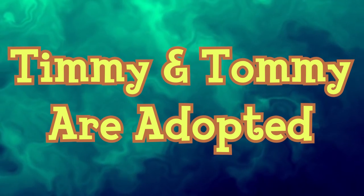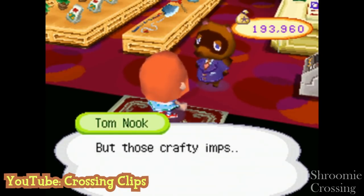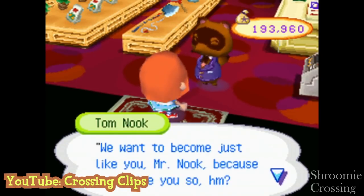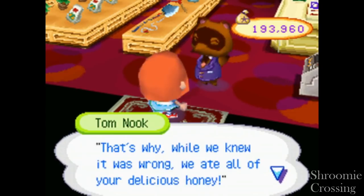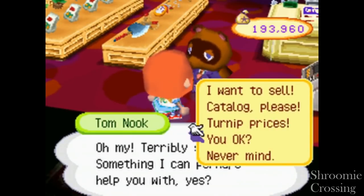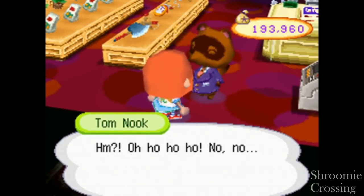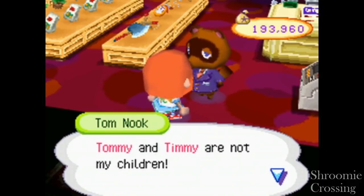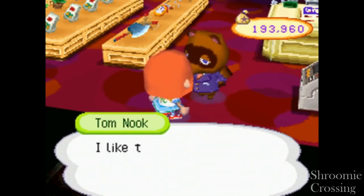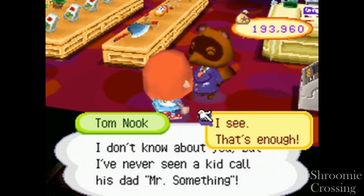Timmy and Tommy are twin raccoons in Animal Crossing who are apprentices of Tom Nook. In Wild World, Tom Nook explains they are not related to him by blood and thinks of them as his pupils, stating he wants to teach others good economic principles to help them avoid the pitfalls he experienced growing up. Their last names are said to be Nook. Certain villagers will tell of a rumor that Tom Nook found them in the streets and raised them by himself.